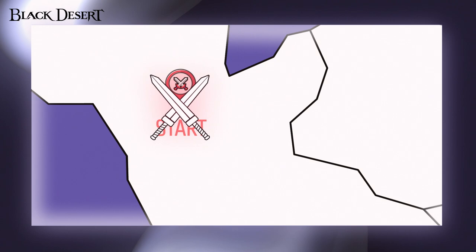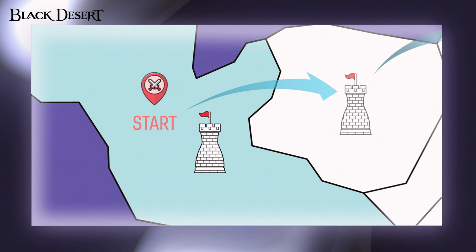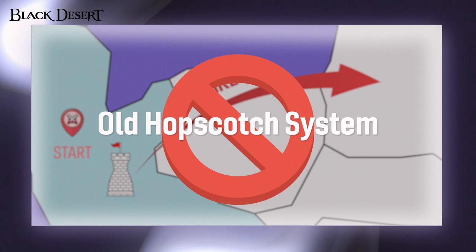Previously, we had a hopscotch-like system for Node Wars where within each territory a starting node was placed and guilds had to compete. From there, the winner could expand their territory outwards. Looking at the current Node Wars system, guilds are once again able to choose where to fight rather than only being able to participate through conquered and connected nodes. You can now participate freely in each region. Forts built by guilds and alliances at conquered nodes are no longer maintained past Saturday midnight. With the central node system now removed, the assembly function has been changed to be located at the fort at which you participated that day.